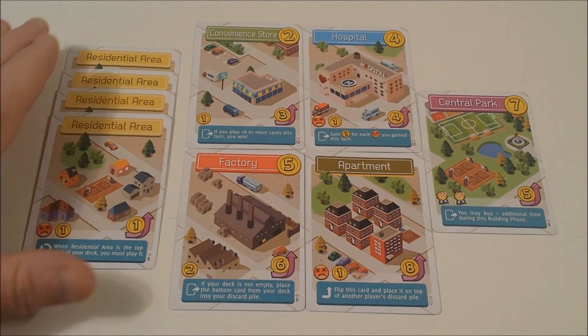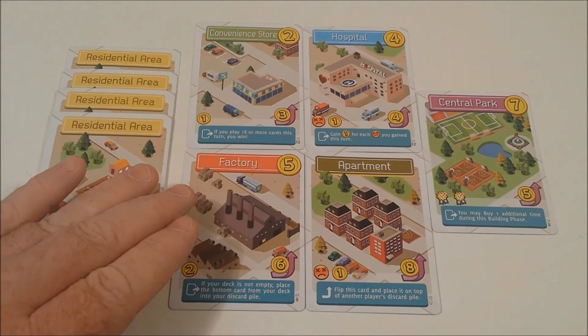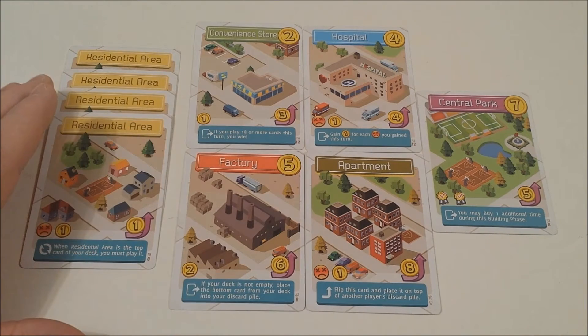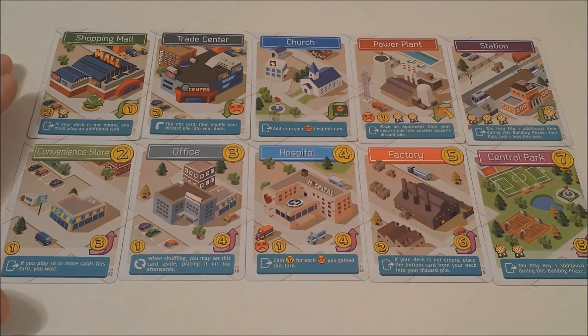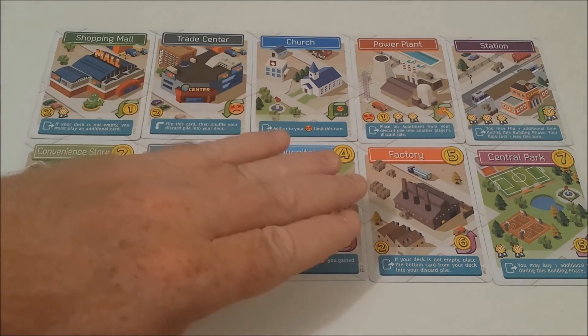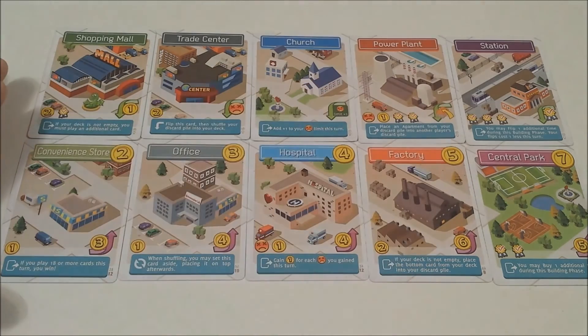In your beginning hand you have four residential areas, a convenience store, a factory, a hospital, an apartment, and central park. With the additional cards you're going to be able to buy or flip to: a convenience store that can be flipped to a shopping mall, the office will become a trade center, the hospital a church, a factory a power plant, and central park a station.